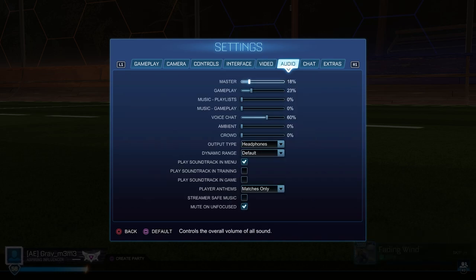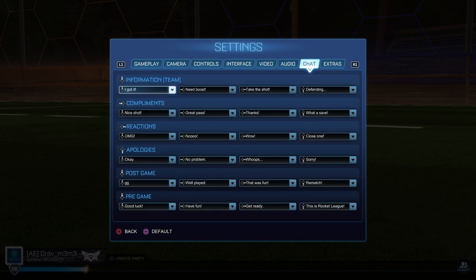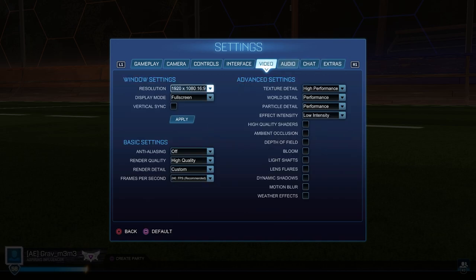Audio is really whatever. I don't have any music going, no crowd or ambient. Voice chat is at 60 whenever I use that feature — I forgot that's even in the game. Gameplay audio I have pretty low mainly because I have a lot of different audio going on usually when I'm playing, but it's enough where I can hear players trying to demo me or boost. Chat is kind of whatever. We don't care about the extras.